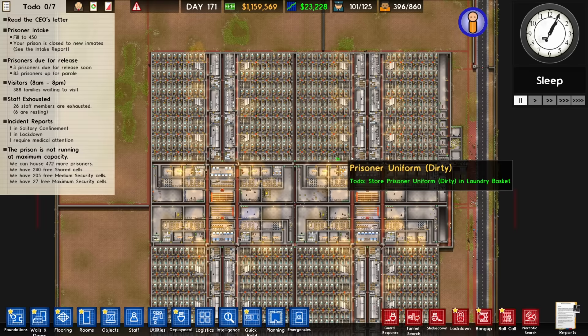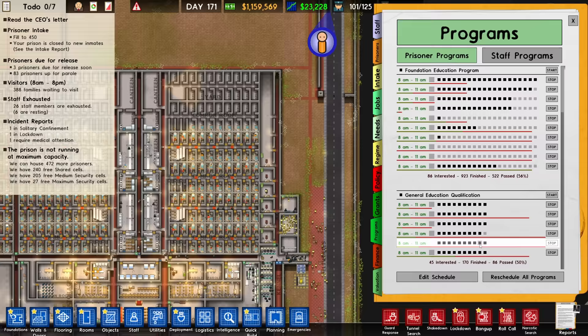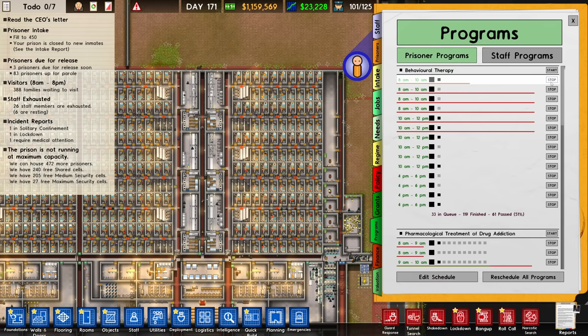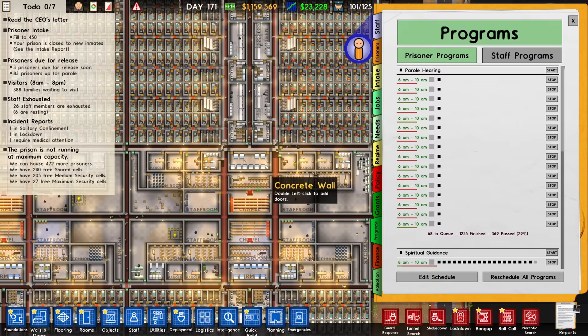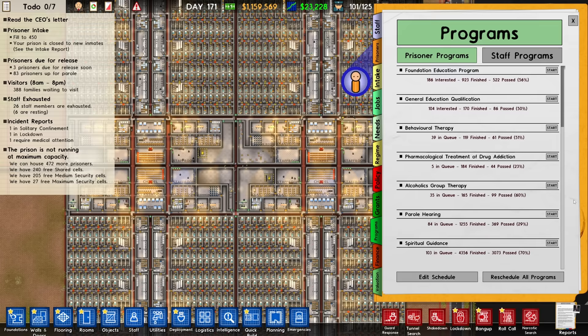We're about to get in those prisoners and I'd like to make a few changes. We've expanded our infrastructure so we need to stop all of these programs and set up a whole bunch of new educational programs. We want everyone lined up on the same schedule — all our Alcoholics Anonymous meetings happening at the same time in four different locations, so each one goes to the closest common room as opposed to trekking halfway across the prison. Same for our chapel, spiritual guidance, behavioural therapy — all that needs to happen in one spot.